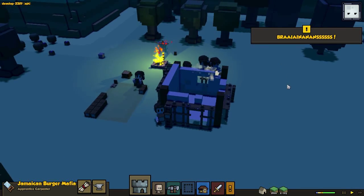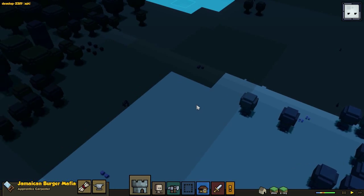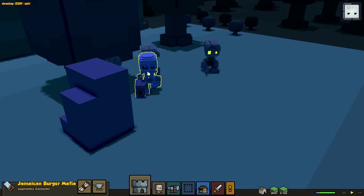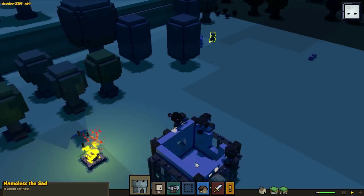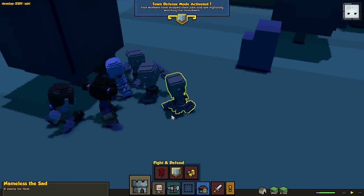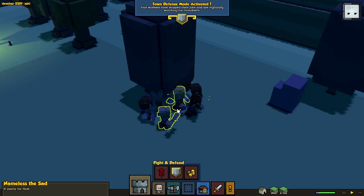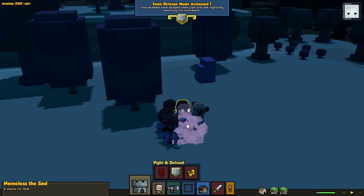Brains! This is also one new thing with the game - there are some new enemies. What kind of enemy is that? I think they should be pretty close. Let's speed up the game a little so they arrive. There they come! We got an Eye in the Dead, a skeleton or something, and two - actually three zombies. Let's alert my people so they can go fight them. They actually have new enemies in the game - it's not only the normal goblins we used to have before. That's the last one of the zombies. Nameless the Sad - poor him.